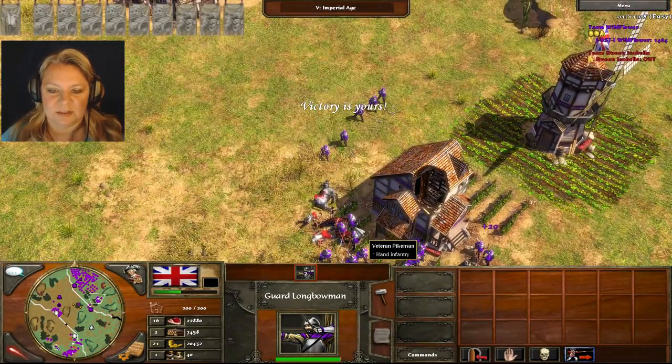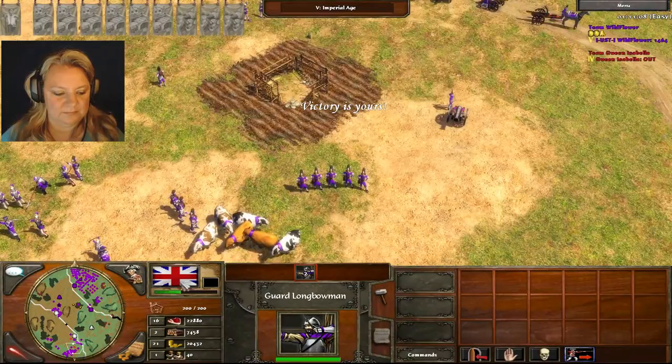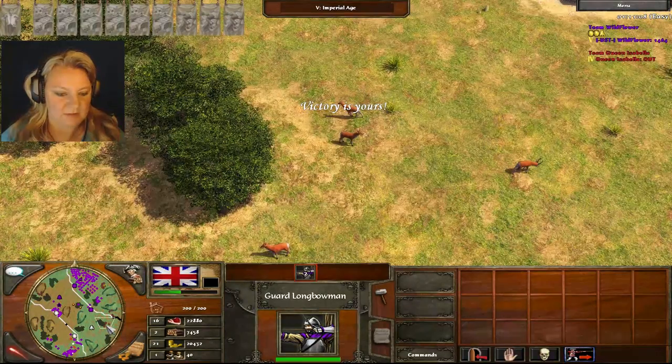Victory is yours! It was kind of an easy game. The brown dots are the food source, the green is the trees, if there is blue it would be water.